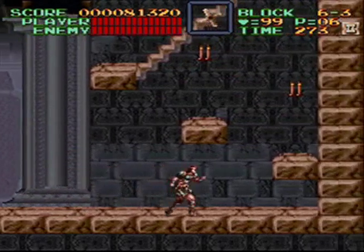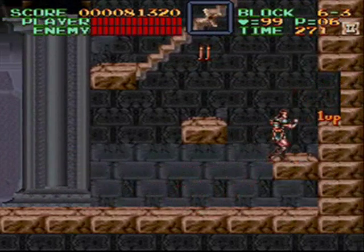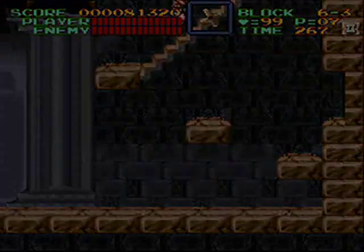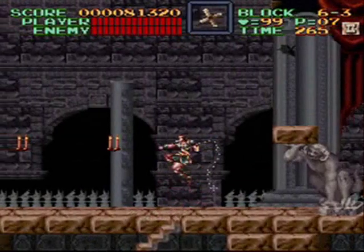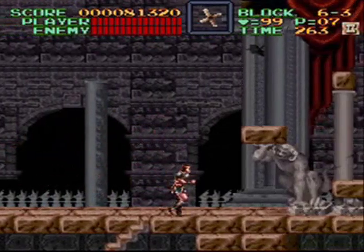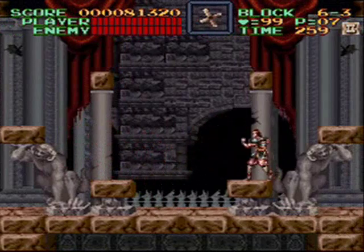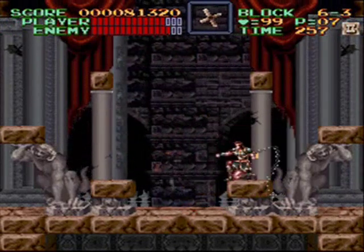Sometimes these ghosts can be annoying to dodge, but honestly when I see them coming and know where they're going to be, I don't think it's that bad of a challenge. That one-up I found in the wall is the only one-up I know where to find. If there are any other one-ups in the game, news to me.